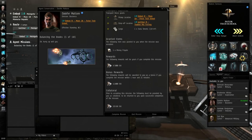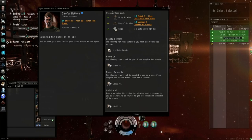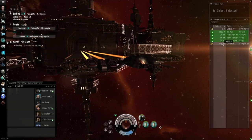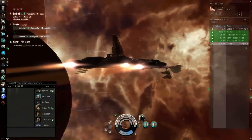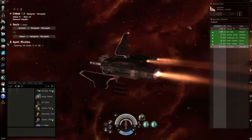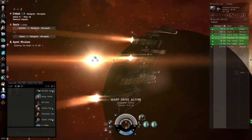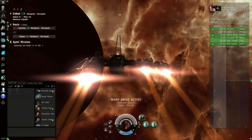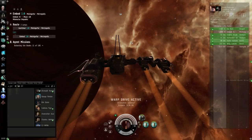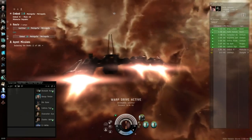You can see the undocking animation happening. This is called a session change, and session change timers are a big issue. The jump gate is highlighted yellow — let's warp towards it. You can see other pilots floating around in Ventures and Bursts, which are different spacecraft. Also, the sites you're seeing on the scanner are scan sites used in exploration — we'll talk about that later.